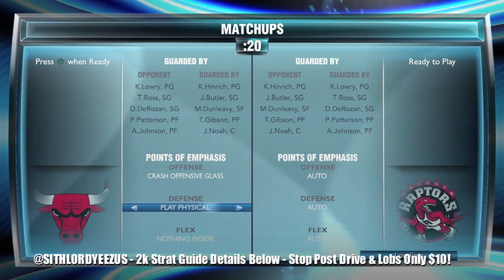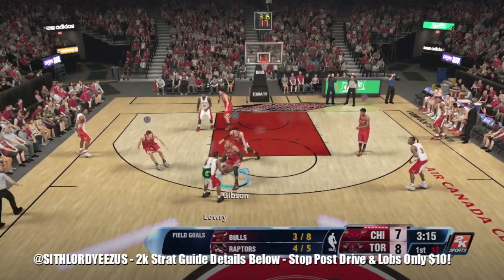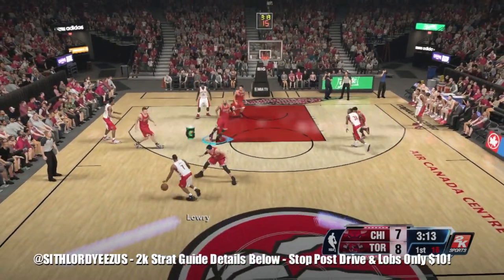My defensive guide is finally here. For defense I like to use Play Physical and Nothing Inside. Play Physical just means they'll bump harder, and Nothing Inside means if you can get beat on defense your center will protect you.